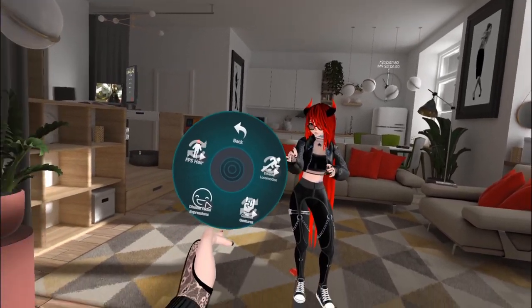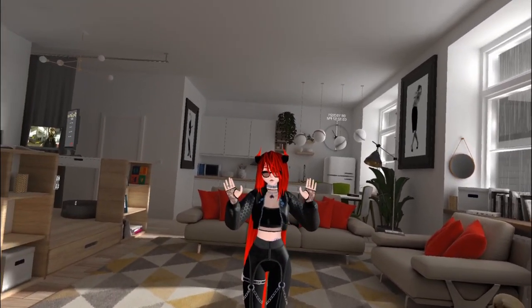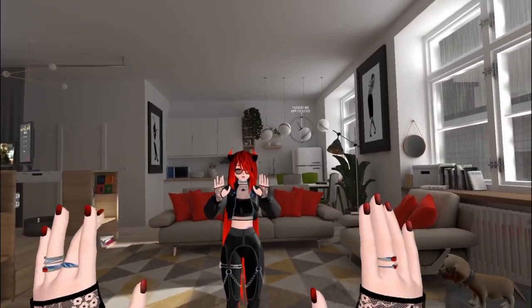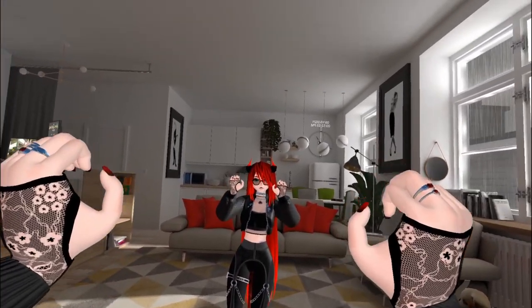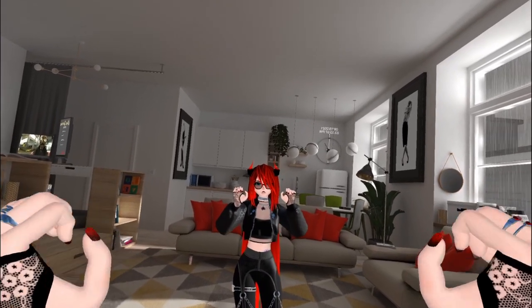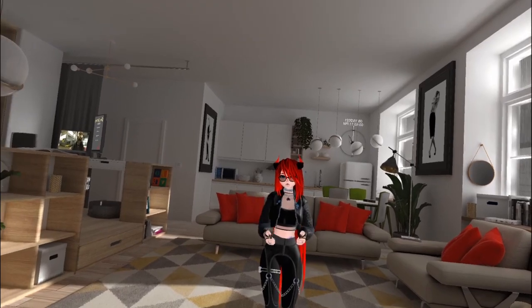We also have a disable facial expressions toggle. Right now my facial expressions are working fine. Something to note: the angry face is not on fist — you need to make a fist and squeeze the trigger for her to be angry. This is nice for Index controllers because you sometimes rest on the fist.